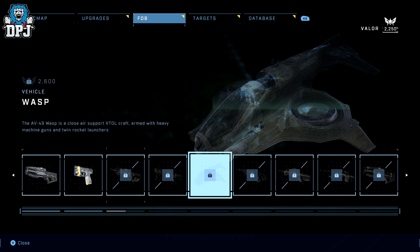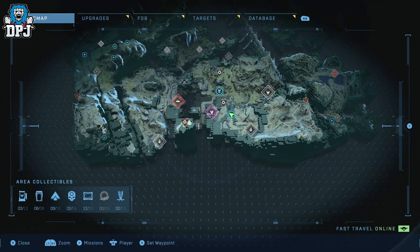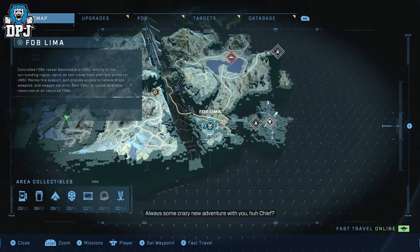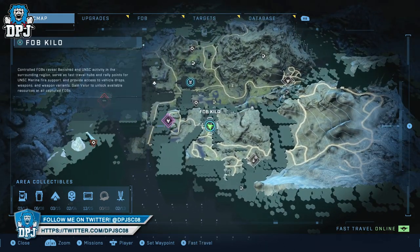Getting the wasp requires you to earn 2,600 valor within the FOB system. Earning valor is done by doing the main story, but even quicker by doing the side missions spread across the map. Still, it doesn't mean you'll get the wasp fast — there's quite a lot of valor to earn, though you do pick up some decent other loot along the way.